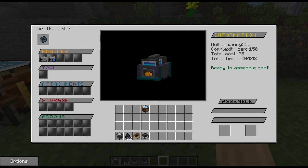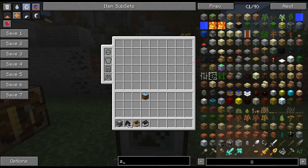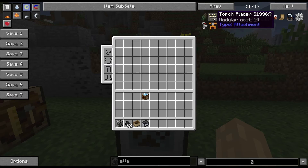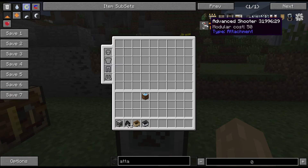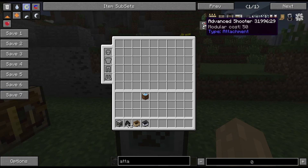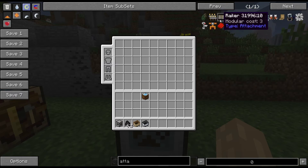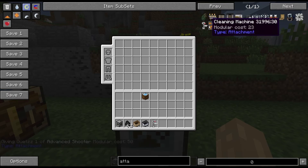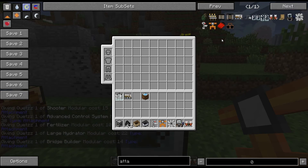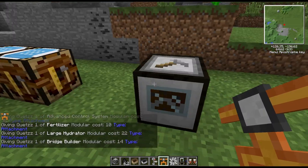The complexity cap shown here refers to the add-ons and attachments. When you mouse over an attachment you can see there's a modular cost attached to it — if that cost is too high you won't be able to install it on the hull. Since we're using a reinforced hull we can add any of these. Also bear in mind that attachments go on various sides of the cart, so you may find there's no space for a particular module.